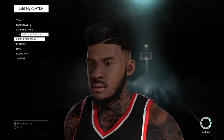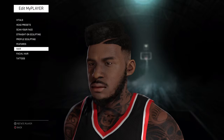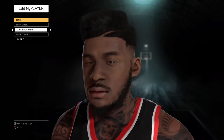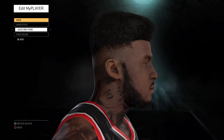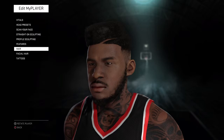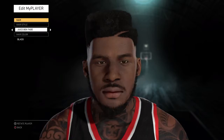The first thing you want to do is go to your My Player, like I did, then go to Hair. You want to get the Juice Box Fade. So just go to My Career, go to your player, go to Hair, and select the Juice Box Fade.